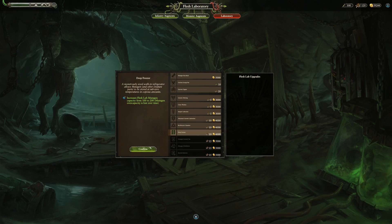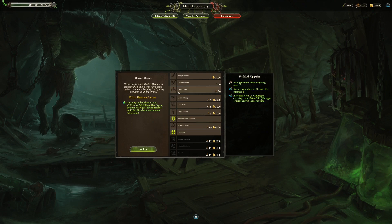Try to focus the bio-recycle chamber upgrade as soon as you can. This will allow you to increase your maximum capacity of Mutagen from 100 to 200. Additionally, abnormal growth cultivation will give you food generation per recycled unit — an extra 5 food per recycled unit can be very beneficial, especially if you're going to be testing on slaves.